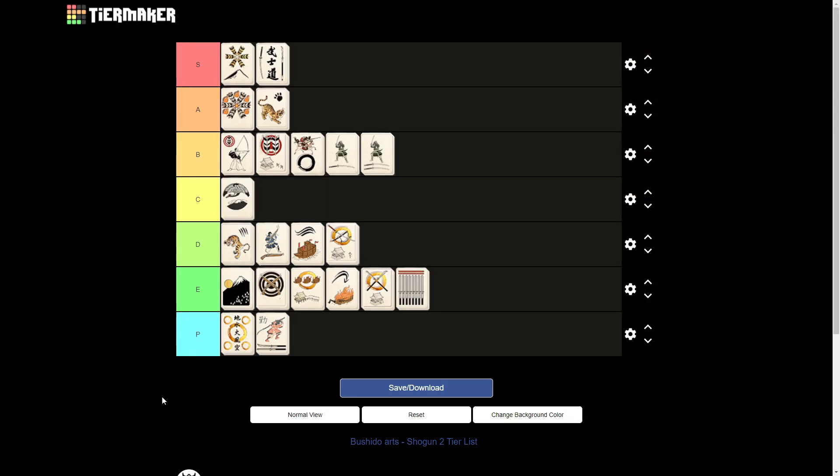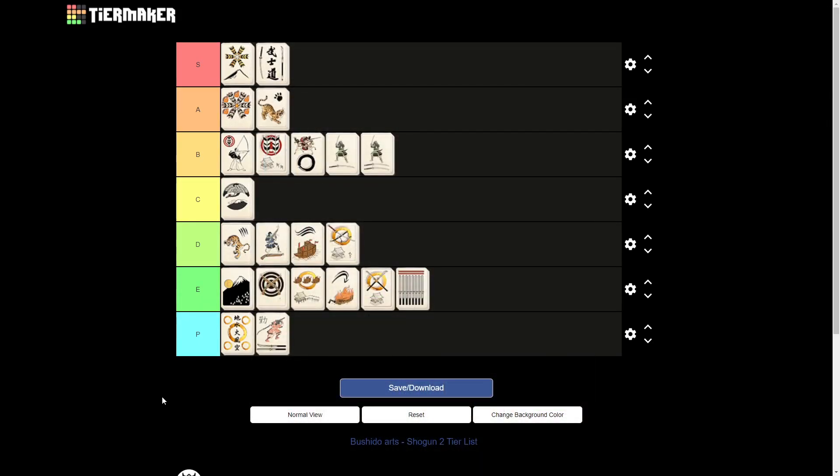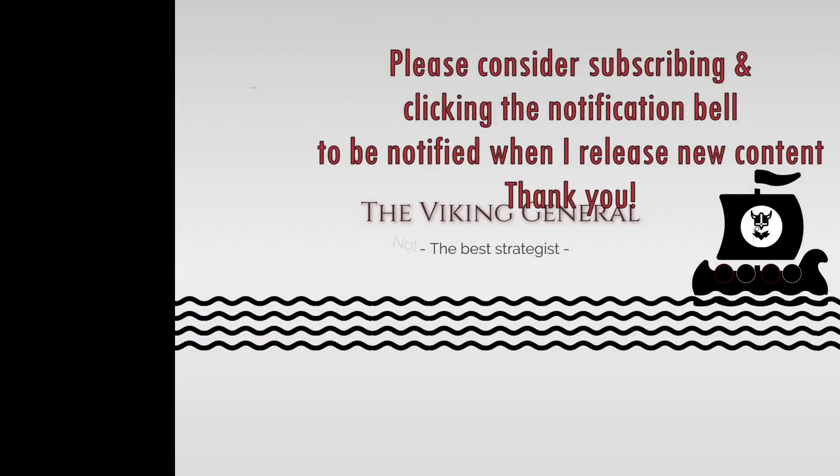So that wraps up my tier list. To help visualize how this looks on the tree, look at the image on the screen, where I've color-coded each art on the tree corresponding to that rank. Feel free to screenshot it for later use, but I will also share this in our Discord server. Let me know in the comments if you agree or disagree, or if you think I missed something completely, or simply leave a like or dislike. If you haven't already seen it, I recommend also watching the tier list for the Way of Chi tree. Thank you for watching.